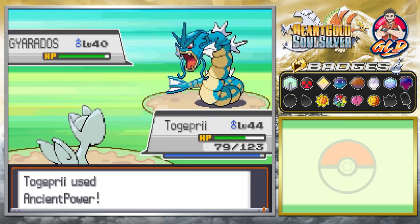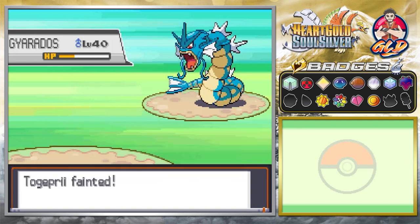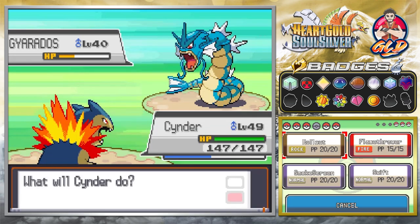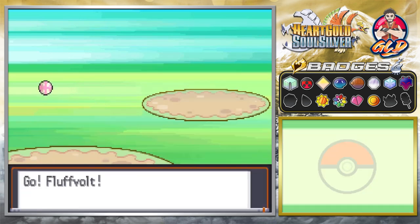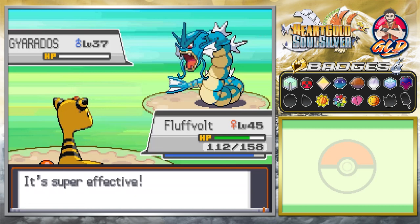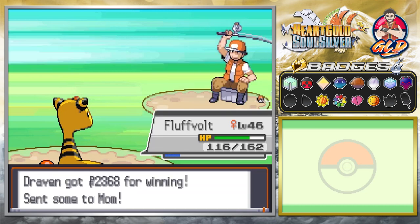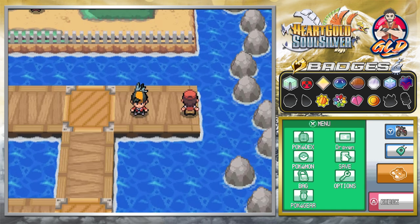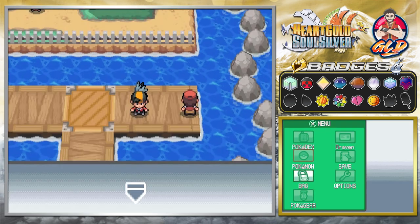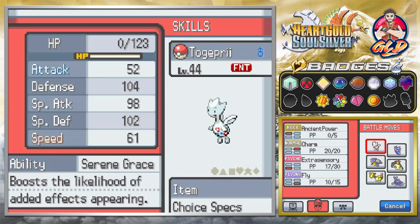This trainer has a Gyarados — and wait, we have no moves! We're stuck using Struggle, which is insane. There's the swift attack. The trainer actually evolved all his Magikarp into Gyarados, which is cool. But we somehow hit the struggle phase, which was completely unexpected — did we really use up every move?